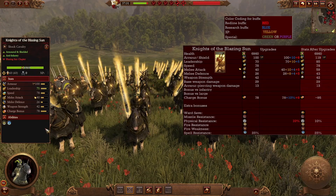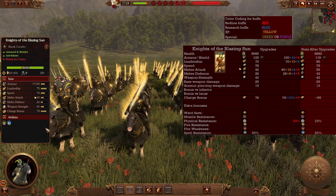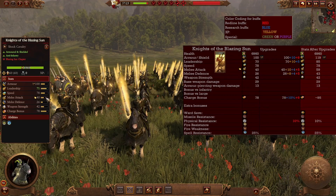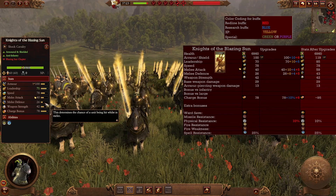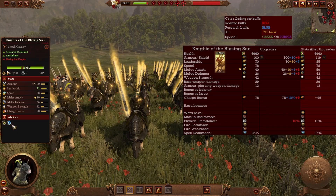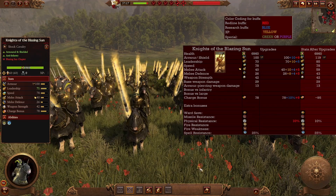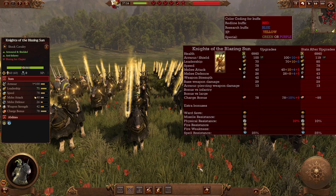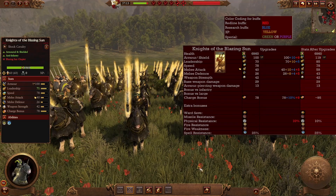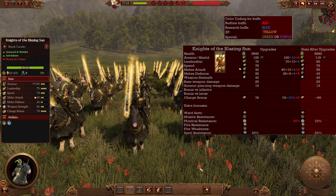The Knights of the Blazing Sun are shock cavalry with the advantage of flaming attacks, making them good against enemies vulnerable to fire such as vampires with regeneration. They have good melee attack, decent armor, not as much as the Reichsguard, not a lot of melee defense, but a much better charge bonus and some spell resistance. In the late game they become a better offensive cavalry, still more shock than melee. Their best late-game use is that fire damage against anyone that is vulnerable, and with support they can do really well.